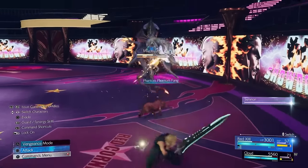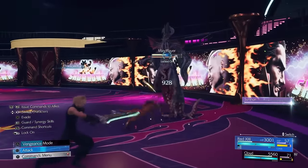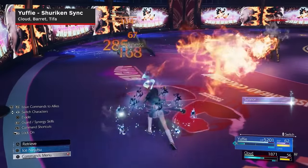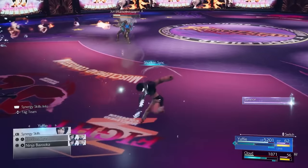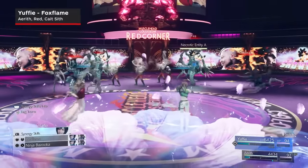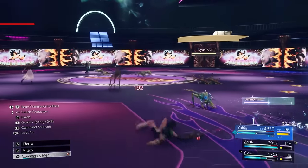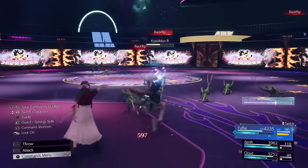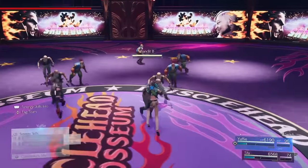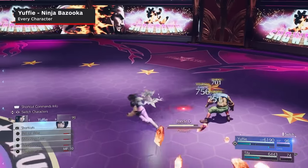Red already has some great defensive options that build his Vengeance meter, so it's really a judgement call of whether you want to build up some Vengeance with a standard block and counter, or you'd rather build up ATB. Phantom Fang is very similar to Tifa's Slip and Slide skill, in that it's a counterattack that has Red leaping backwards and then jumping back into the fray. Yuffie's Shuriken Sink is an offensive skill done with Cloud, Barret, and or Tifa, and has Yuffie tossing out a Shuriken like normal, but your partner will attack the enemy while they're being assaulted by the Shuriken, freeing Yuffie up to continue the assault on her own. Fox Flame is another chargeable ability performed with Aerith, Red, and or Cait Sith. What's unique about this one is that its elemental affinity can be changed by using Yuffie's Elemental Ninjutsu ability, making it a great way to attack an enemy's weakness with a damaging attack that doesn't require ATB.